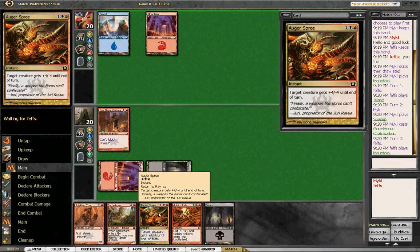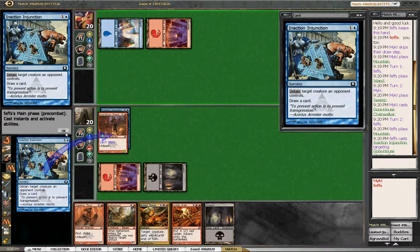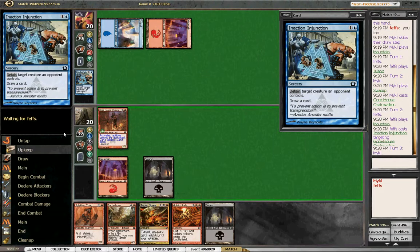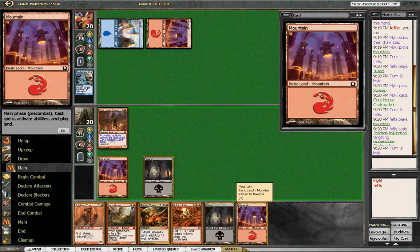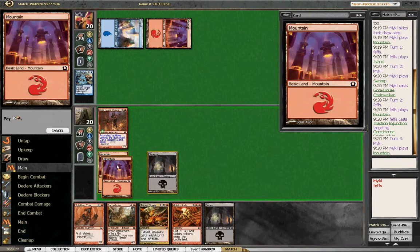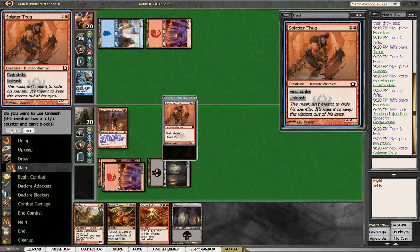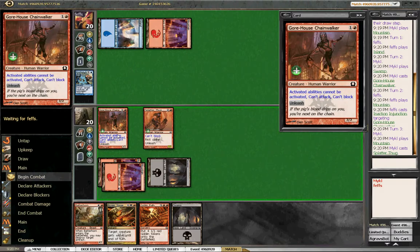Alright, looks like we're playing Izzet - a combination I really like, that's for sure. An Azorius Injunction, so we're not attacking next turn, which is unfortunate. But that's okay, we've got a turn three Splatter Thug coming right up. Since we've got our Goblin Rally that's double red, I'm playing the mountain here and we're unleashing the Splatter Thug for sure.